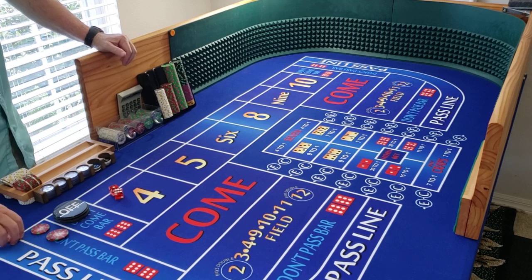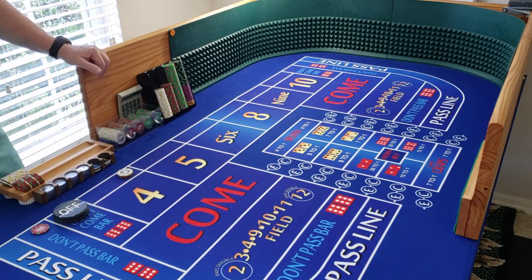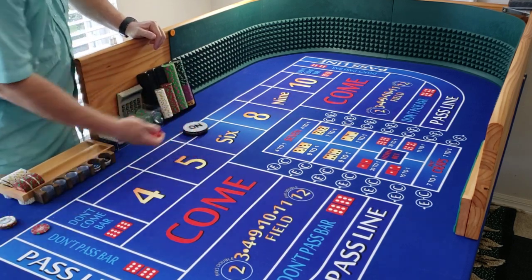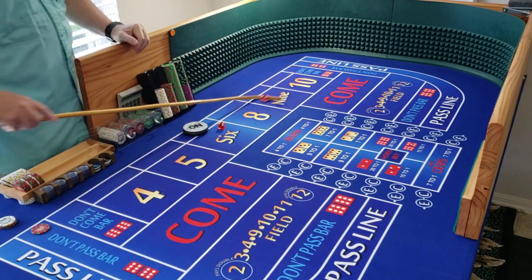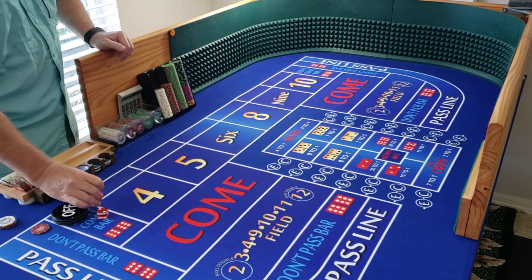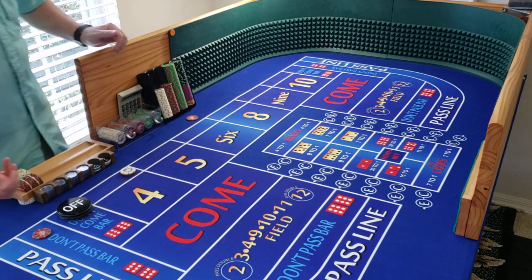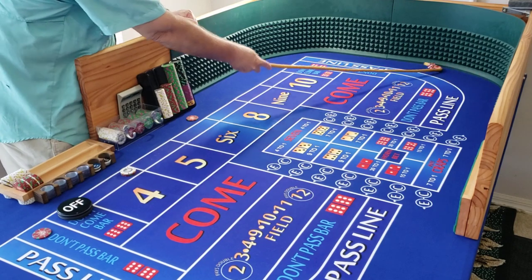We got one unit on the two and one unit flat. Go back out for ten dollars. Here we go — hard six, six off on our lay. Six, six, six, six.